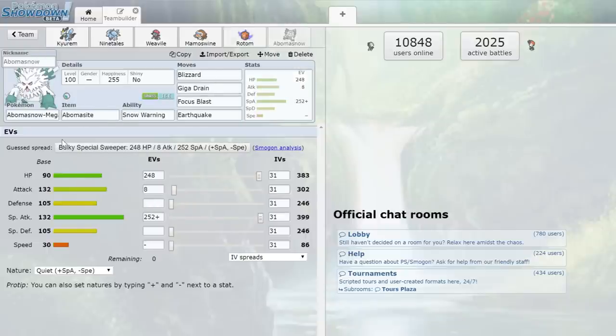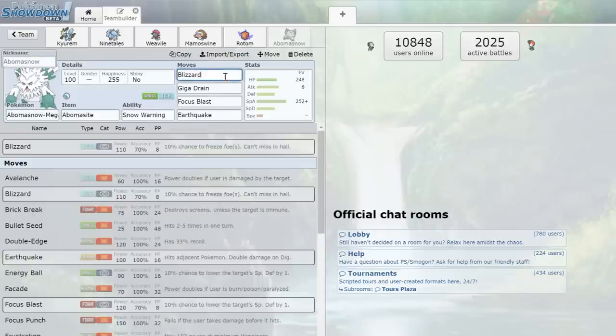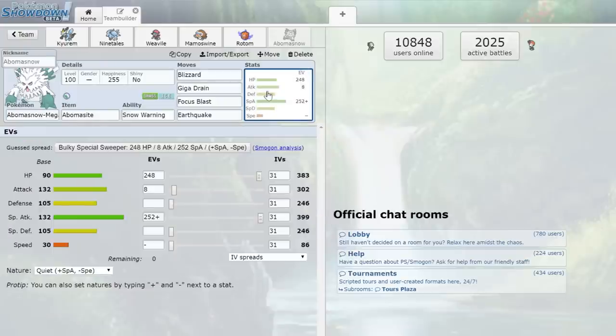Last but not least, I had to include a mega, so we went with Mega Abomasnow. I don't really use this thing much either so it should be interesting. It's basically a mixed attacker with Blizzard, Giga Drain, Focus Blast, and Earthquake — a bulkier set with investment in HP and Special Attack. It'll be interesting to see how this works.